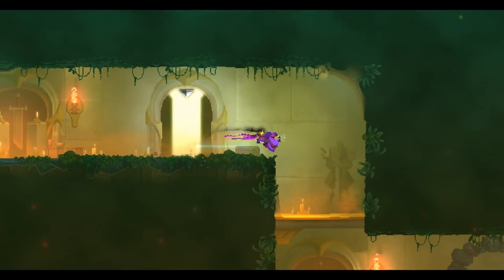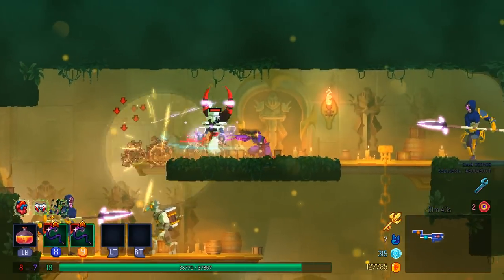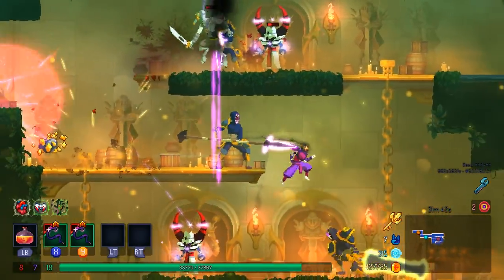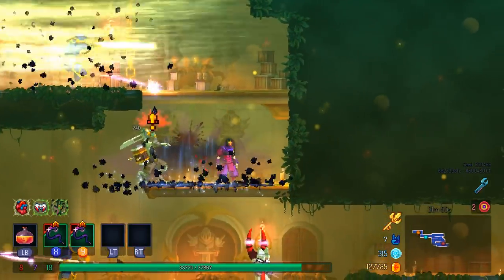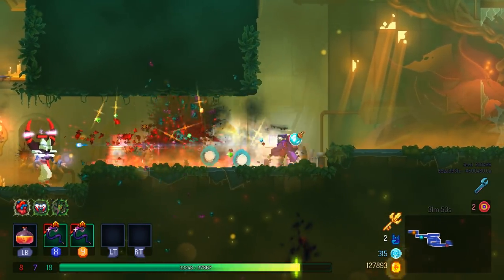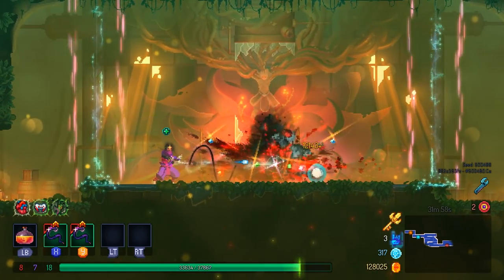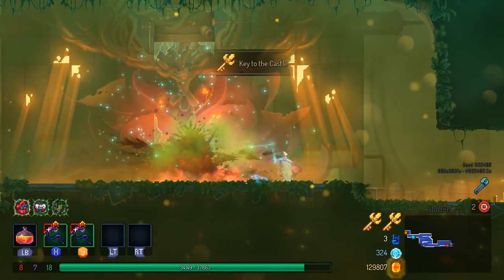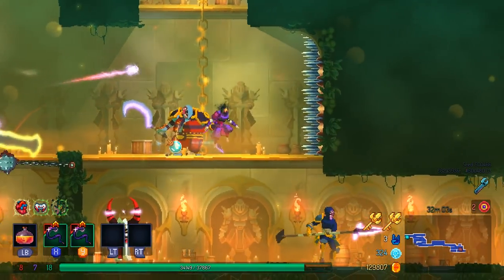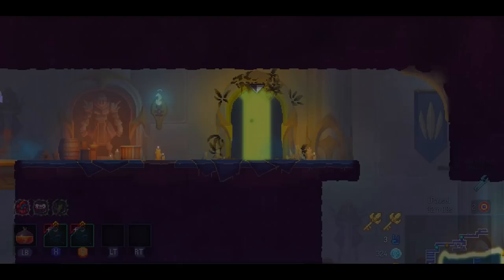Thorny is going to be easy to fight here — the weapon I got goes right through the shield, so he is going to be very effective just in that sense alone. Enemies do not teleport after me, so I guess I might as well just go right for it. I was very close to getting hit by that ball and chain, but I can just kind of run past everything here.